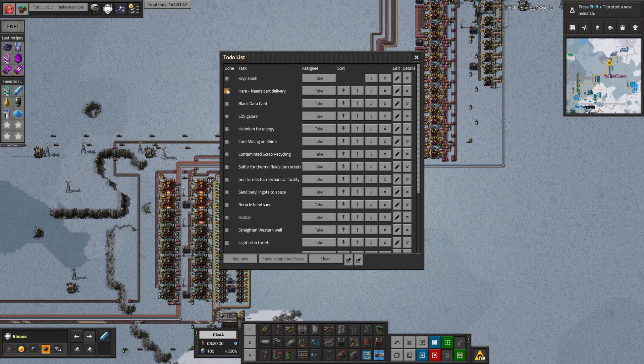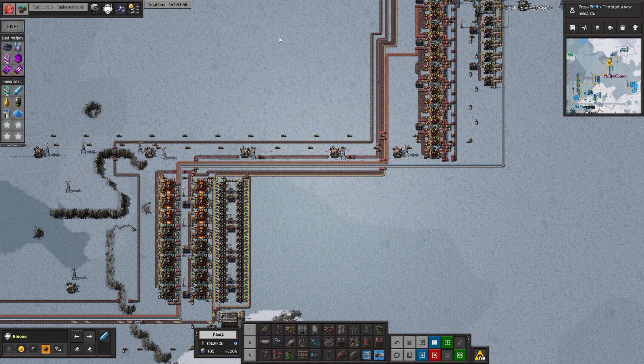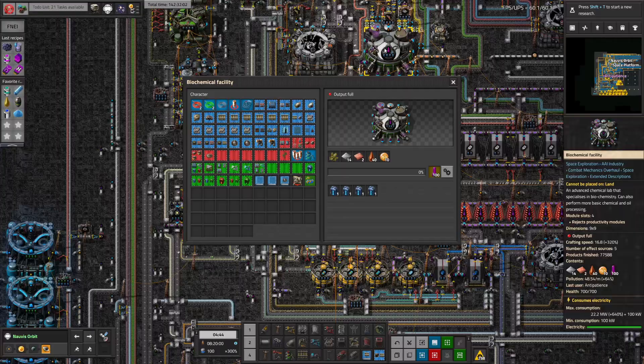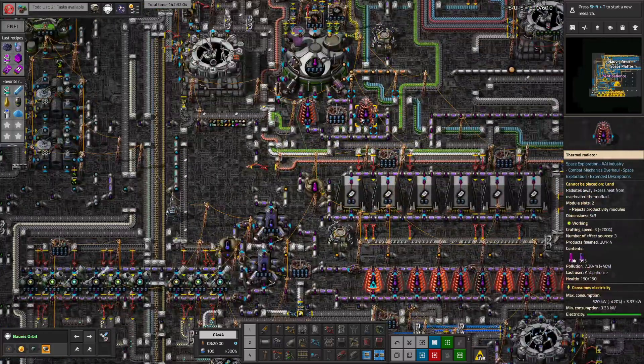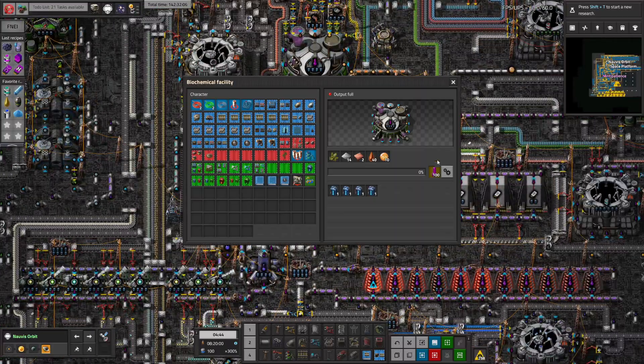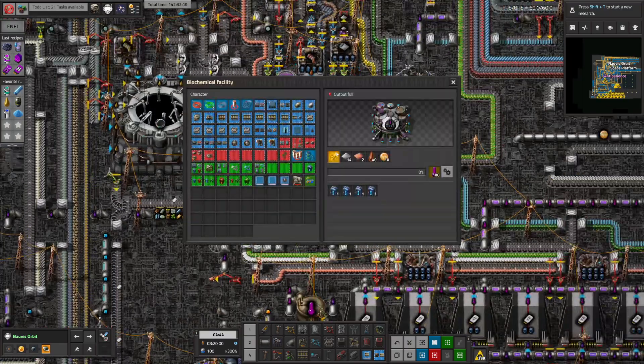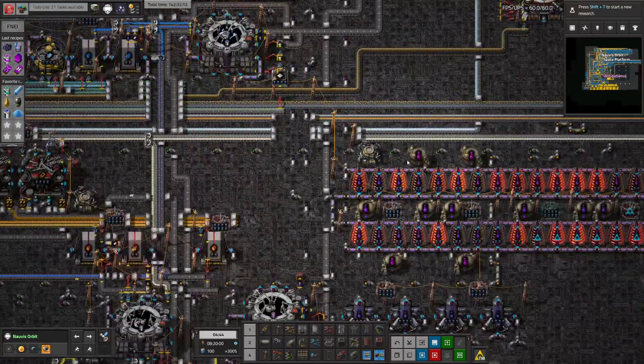We have a blank data card, LDS galore. I don't really know if we need LDS, or if our base just wasn't running. Blank data cards are definitely running low — that's why we need the cryo slush, I think. So we need — wait. Maybe cryo slush isn't that important, considering this is backed up.